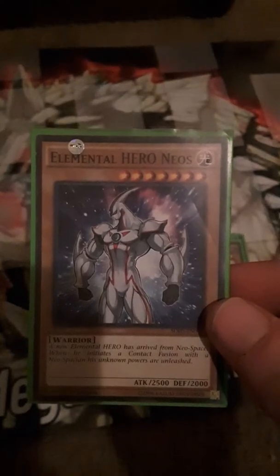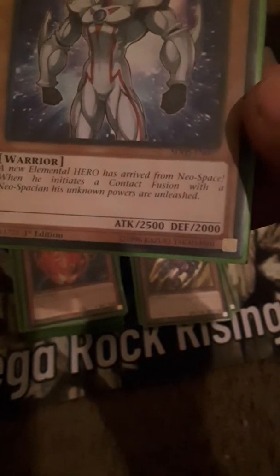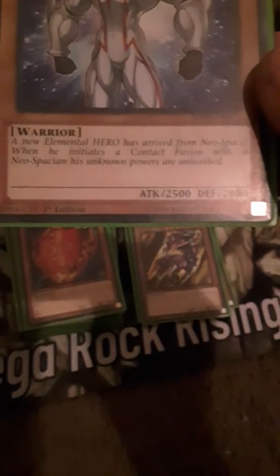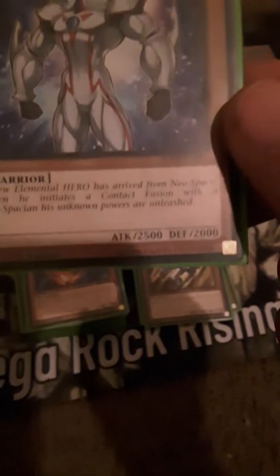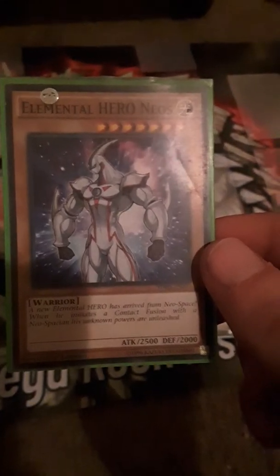Elemental Hero Neos — a new elemental hero has arrived from Neo Space. When he initiates a contact fusion with a Neo-Spacian, his unknown powers are unleashed. 2500 attack, 2000 defense. That's actually one of my favorite cards — used by one of the protagonists, I think it was Jaden, who used the Elemental Heroes.